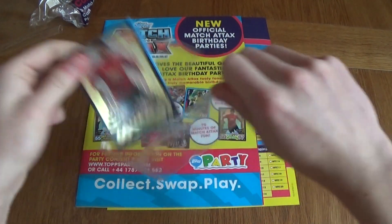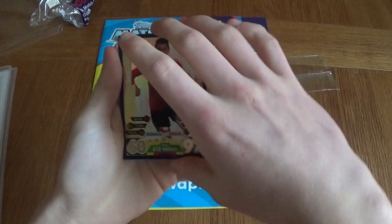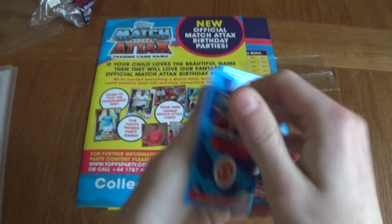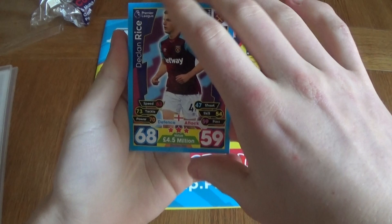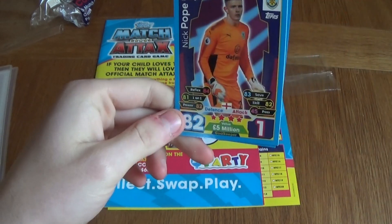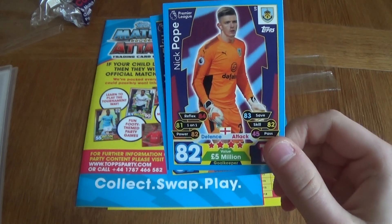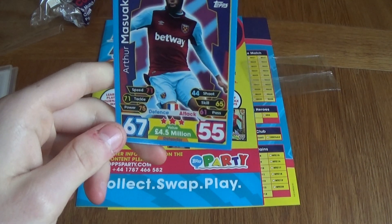We'll put the code card to the side. We've got Alexis Sanchez's Gold Limited Edition card for Manchester United — looks really cool. The design is the same on the back and the front. We've got Declan Rice for West Ham, the centre-back. Marcus Rojo for Manchester United. Dragovic for Leicester. Pope for Burnley — one of the best keepers in the Premier League. And Arthur Masuaku for West Ham.